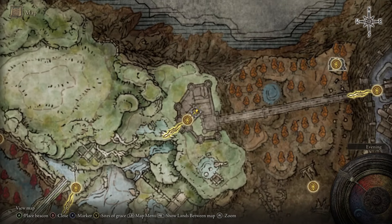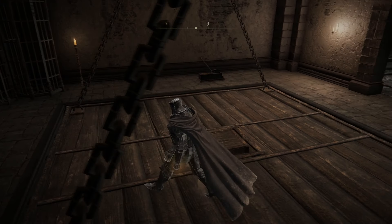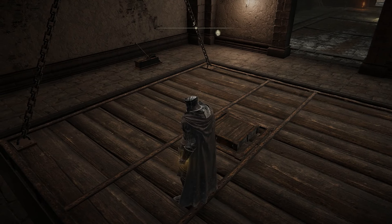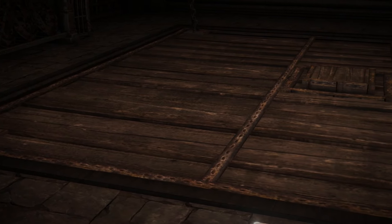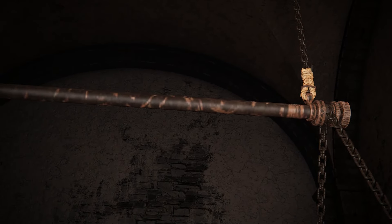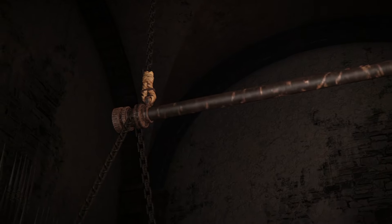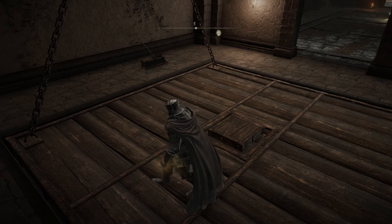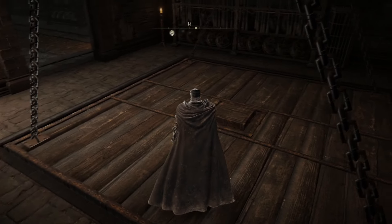Our next reused elevator is the Viaduct Tower elevator, which is just the standard lift elevator from the base game. There's nothing fancy going on here — it's just a wooden plank elevator with chains holding it up as the operating mechanism, a button that you depress down, and some metal banding across the length of it. This is the only time this elevator gets used in the DLC, which is interesting since it was one of the most common from the base game. D tier.